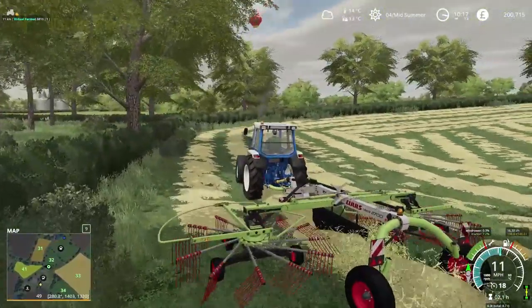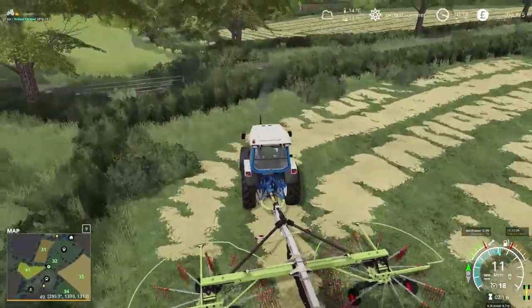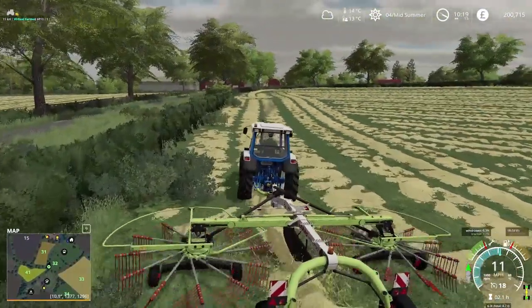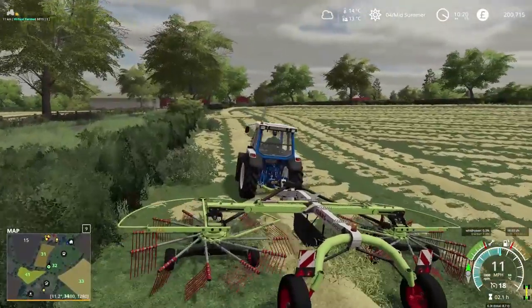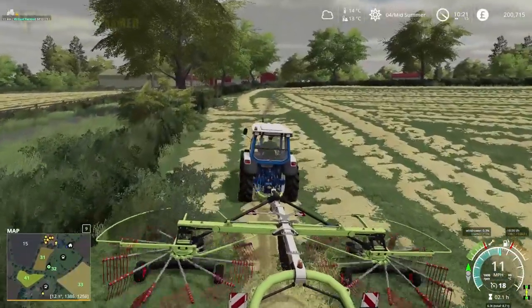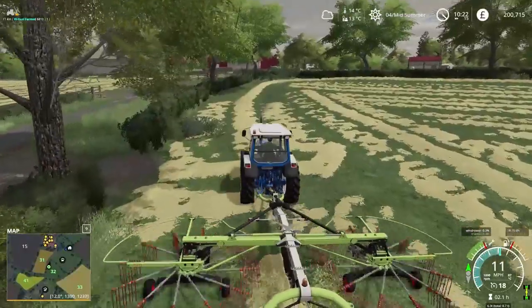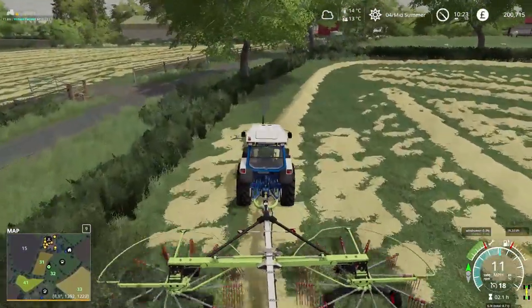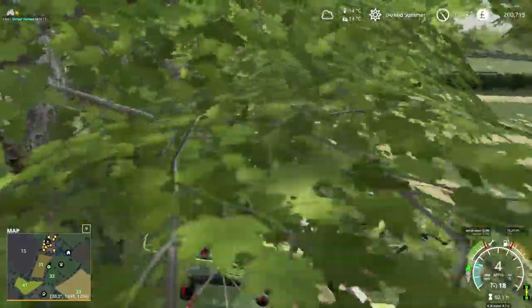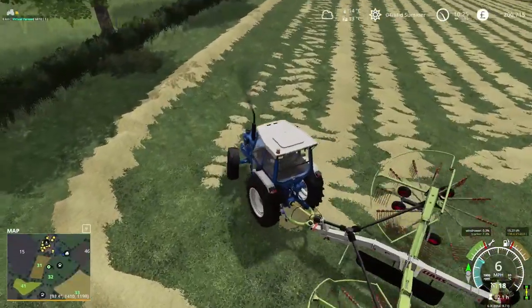It's got a nice width and works well with this little Ford. It has an 80 horsepower requirement whereas our Ford puts out 90 horsepower, so that's all good. We're going to do a couple of headlands just so that we can give ourselves enough space to turn around, and it should lift up enough that we don't catch the headland rows when we come to do that. Let's test that - lift it up here, come across, and yeah, we're doing okay.